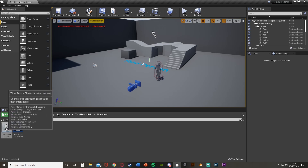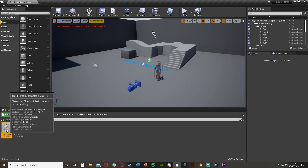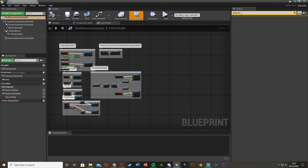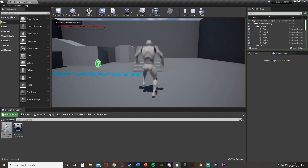To do the double jump, open your character blueprint. For me that's the Third Person Character — go to Content, Third Person, Blueprints, Third Person Character. This could be first person or whatever you've named it. In the top left, select the Third Person Character self, the root component, and in the Details panel search for Jump Max Count. It says one — change this to two, compile, and close. Hit play, jump, jump again — you've got double jump.